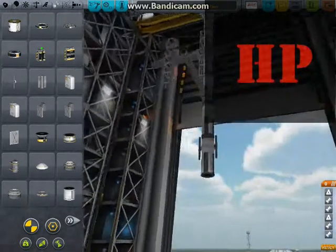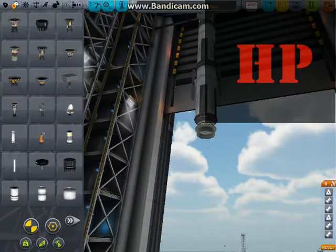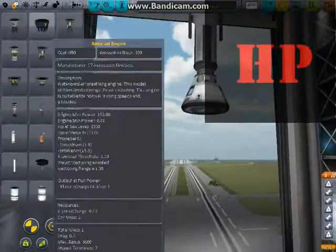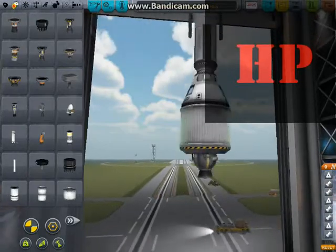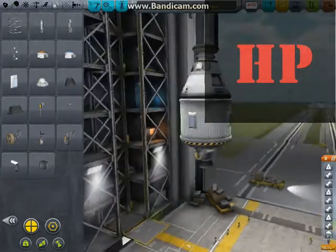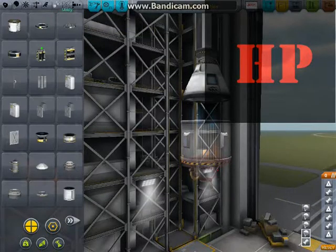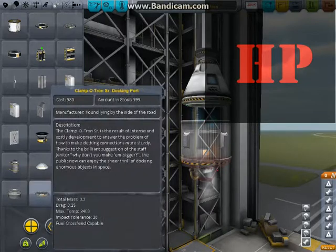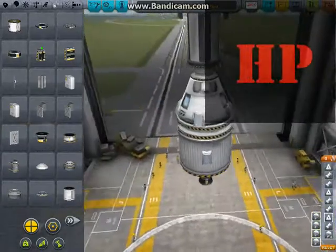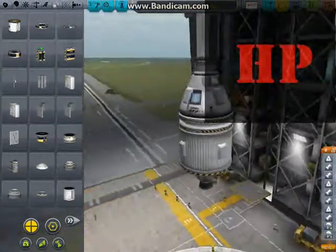I'm going to make a module — it's the escape pod I was talking about earlier — with just enough fuel to de-orbit. Then I place some parachutes on so you can take it home. I also take off the fuel tank and put some big docking ports on it, so you can undock it when you're floating down so you have less weight to carry, which increases the chance of you surviving. I don't make it a decoupler because if you accidentally press space while in the International Space Station while it's in space, it'll decouple that. So this just makes sure you don't accidentally decouple it and have a random capsule at the end.